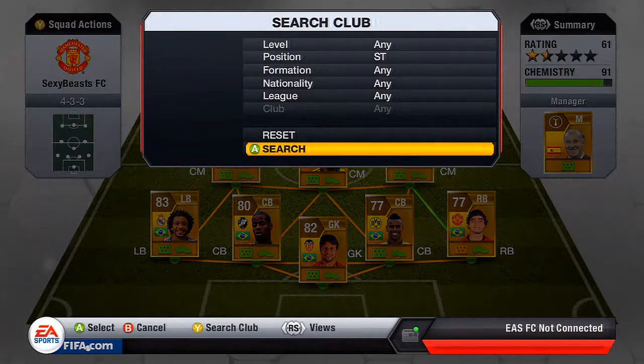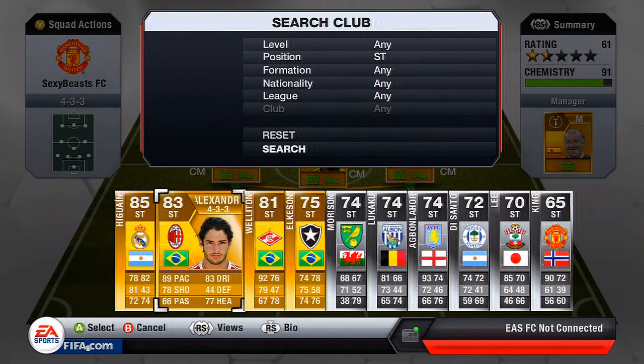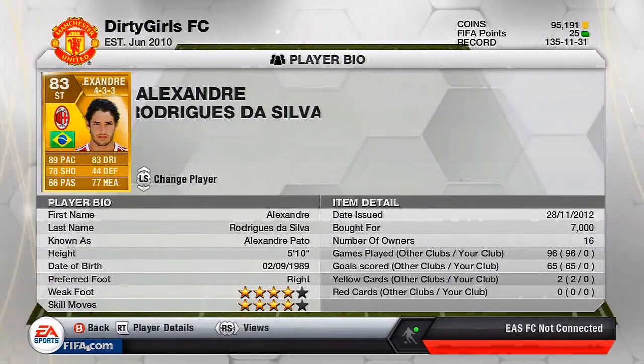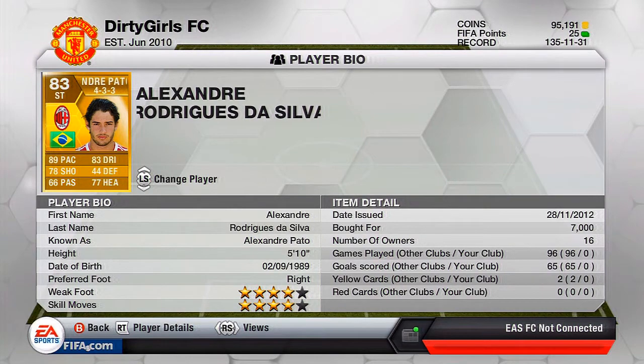At striker we've got Alexander Pato — he's finally here and I didn't quick sell him this time. He's another really good attacker with 89 pace, 83 dribbling, and 78 shot. I'll try to include the clip where I scored a wicked long shot with him from pretty far out — his shot power is really good and if you get a sweet connection it's probably going in. I got him for around 7,000 coins and you can probably pick him up for less.